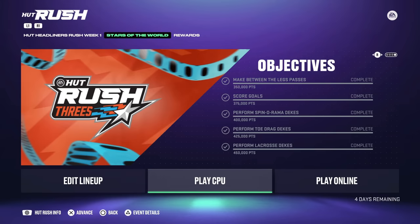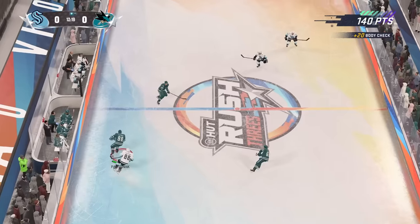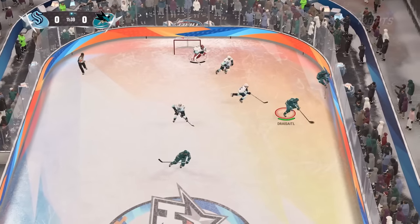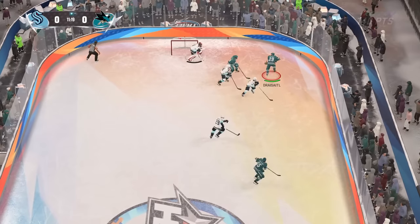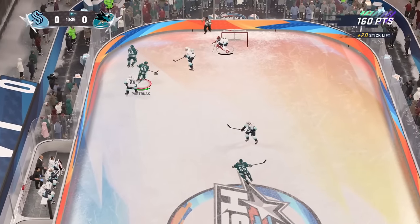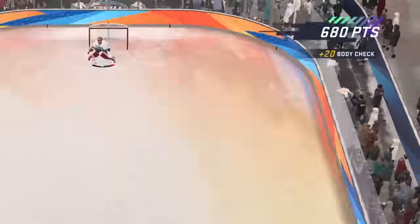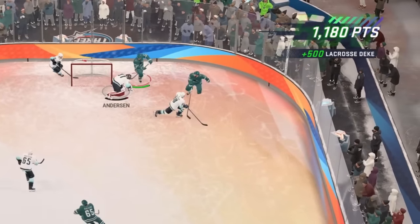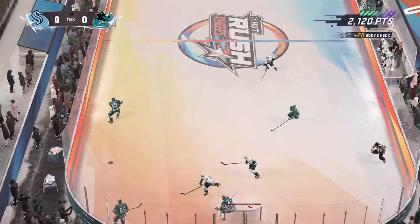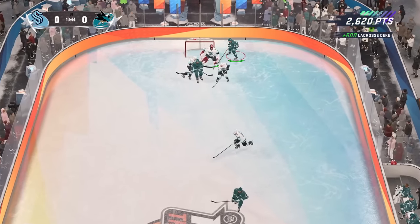Thank you for the new reward path in Hut Rush — I enjoy it — but please fix the mode. The biggest issue among all the objectives is the 4 lacrosse dekes. One, the Hut Rush arena is so small that behind the net you can barely fit your player. Two, even when you score a Michigan, it does not count. I took about 50 lacrosse deke shots and it finally just gave me 4 throughout. Some things I noticed: the puck has to go into the goalie's chest to count, doing it on the forehand seems to work more, and holding down the lacrosse move deke by holding Y for about three seconds before doing it has also worked.